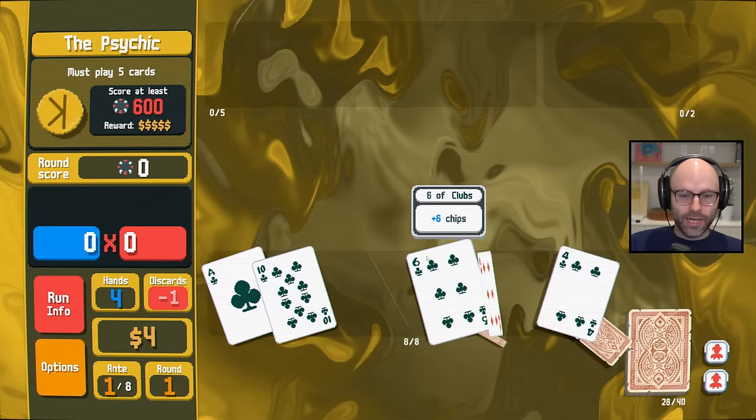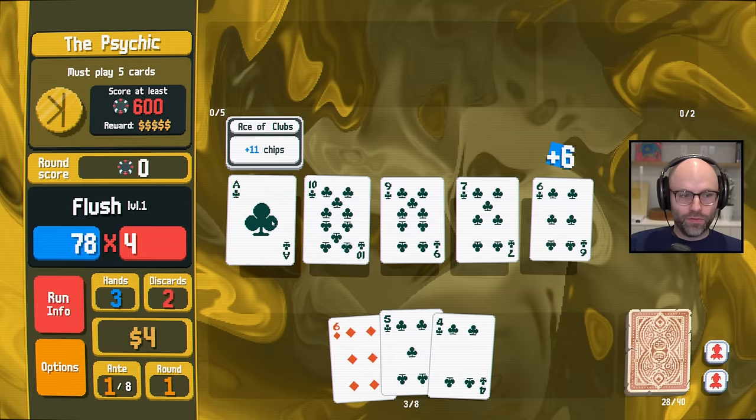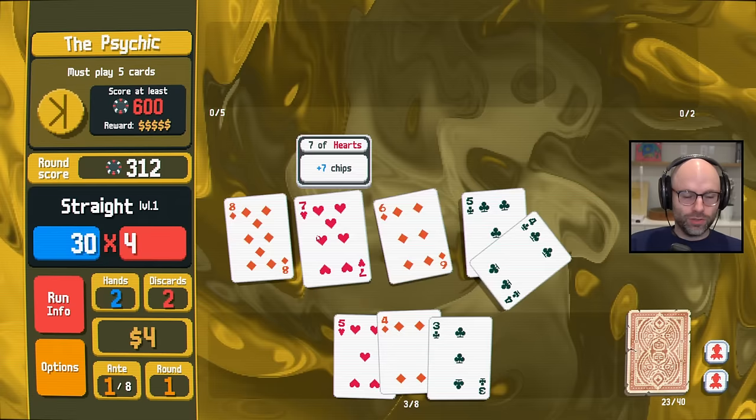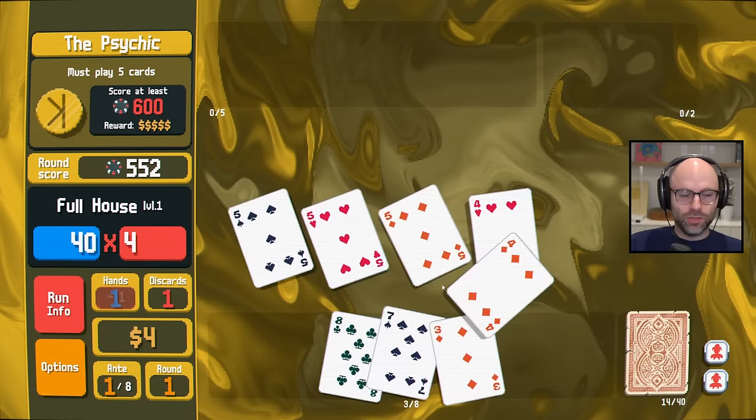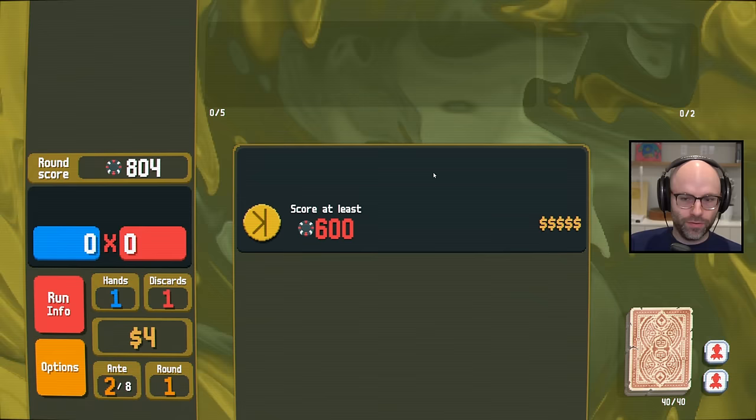It's nobody's favorite way to play the game, but we need less build-arounds and more complementary jokers. I'll play a full house on this. We should have enough money to buy one rare joker. In order for us to survive, it probably has to affect our score — just keep that in mind.